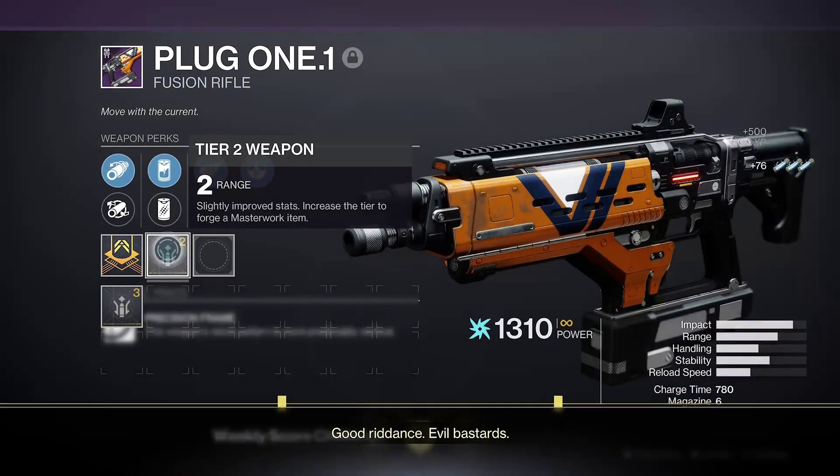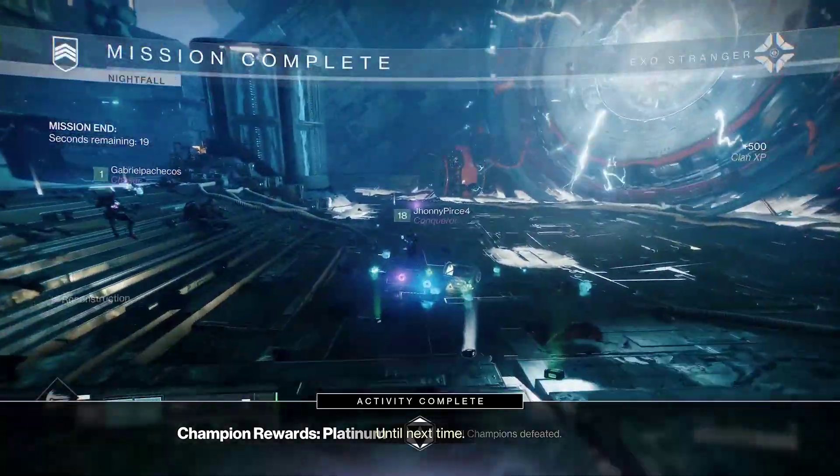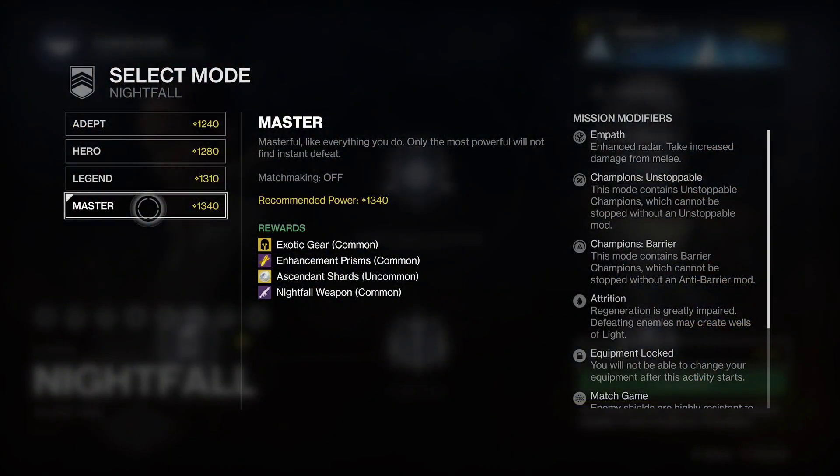Similar to the Palindrome, Swarm, and Shadow Price from last season, all you have to do is complete Nightfalls and you have a small chance of getting one at the end. You increase your chances by running the harder difficulties. If you have a good team that can run Masters, go for that — those have about a 1 in 3 chance of dropping the Plug.